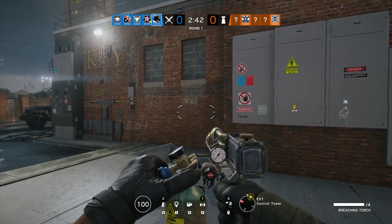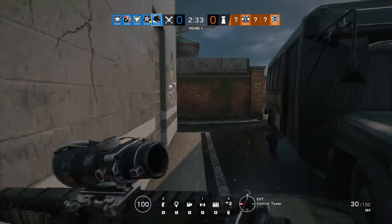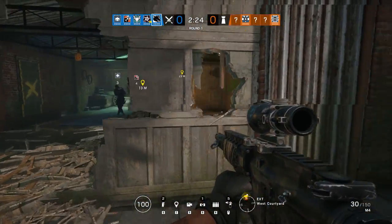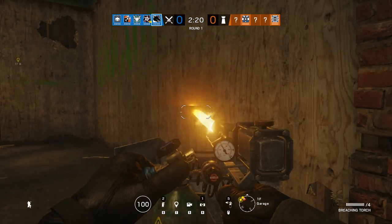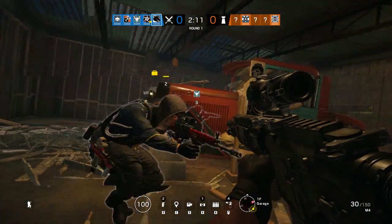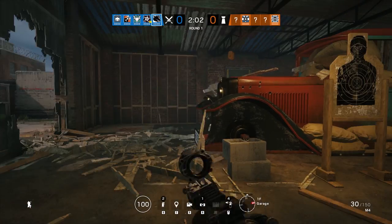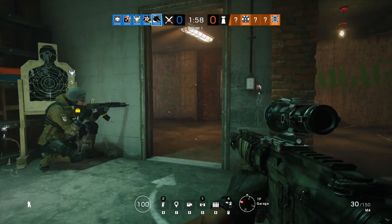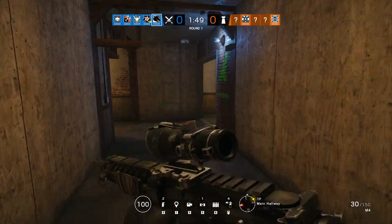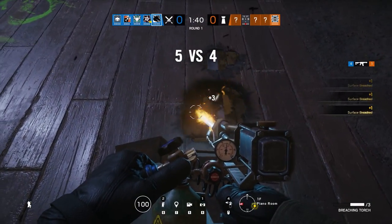Maverick has the blowtorch, and you can see on screen that his blowtorch has a limited amount of fuel — you can see that fuel indicator going down in the bottom right. He can't open holes as big as Thermite; it just doesn't have enough fuel for that. With that said, he can open a hole in a reinforced wall big enough to crawl through — but I really don't see that as his primary use. You can see the hole I put in a soft wall and how much fuel was used. I don't see him being used a lot as a hard breacher, though he can do it in a pinch.